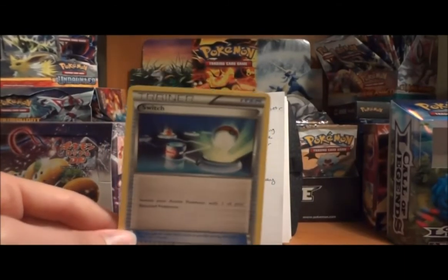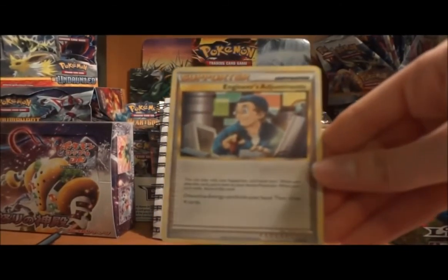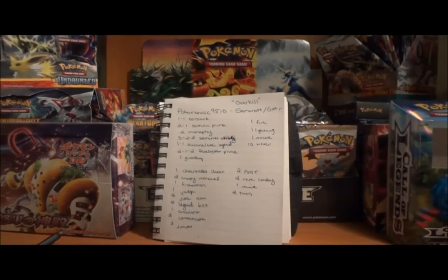I would recommend one Switch in the deck just in case you don't want to pay that energy cost — Switch is one card I think should be a one-of in every deck. I think you can drop Cheerleader's Cheer; it would be better served as a PONT or another stable hand refresher. And if you decide to run the Fisherman and two Energy Retrieval, a better supporter than Cheerleader's Cheer would be Engineer's Adjustments — you discard one Energy to draw four, but with the high energy retrieval line you run you can easily get that back. You can always throw in a couple of Plus Power for your Zorark when matching up against Zekrom or Reshiram, just to make sure you knock it out in one hit, though I don't think it's really needed.